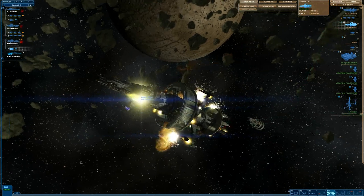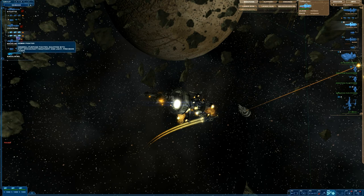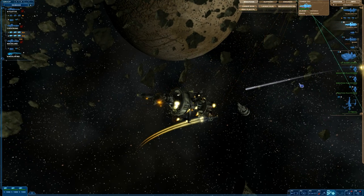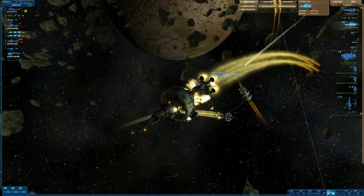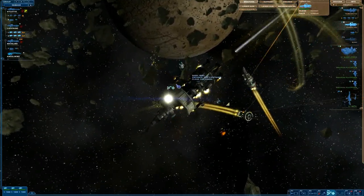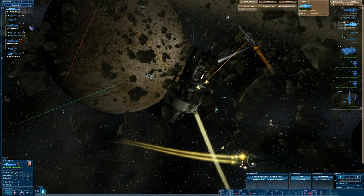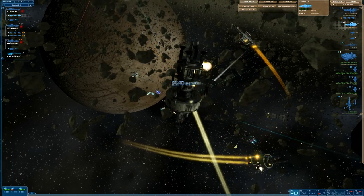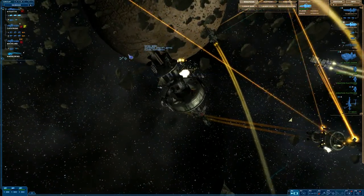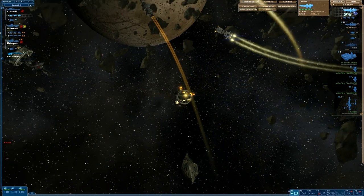I might as well send Commando Squad in. Fighters — let's send two after them. Take out the Yamamoto's fighters. Our squadrons are under attack. Commando, dispatch. Weapon disabled. Target ship is being evacuated. Target device disabled. What weapons disabled? None of them — it's lying to me. Bring in that fleet, that fire wing. It's a bad liar, a nasty nasty liar. It shouldn't lie.